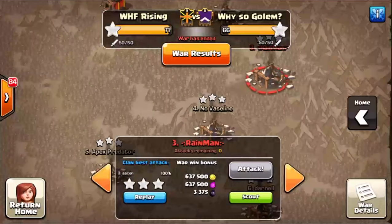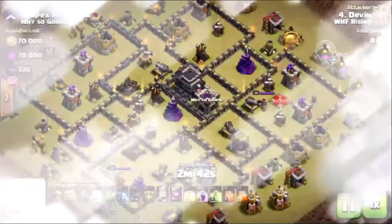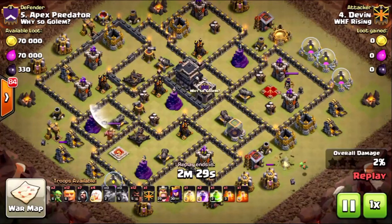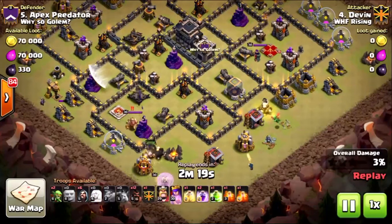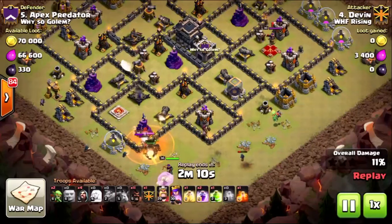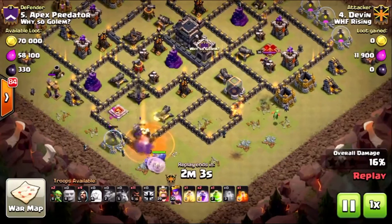Now let's jump into Town Hall 9 attacks. Starting with number five, we're watching an HGHB — Devin's going to come in and take care of this max Town Hall 9 base with two rages, one heal, one jump. He makes really good use of his hogs, getting one-for-one and throwing them in to help the funnel and take care of defenses lying on the outliers of the base. The giants go in under all four healers and start punching through the wall. He sends wizards to funnel.